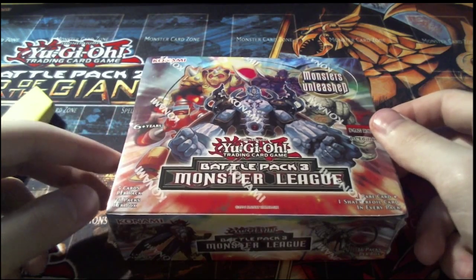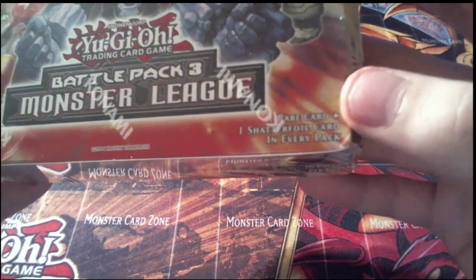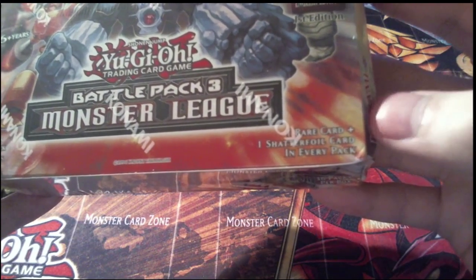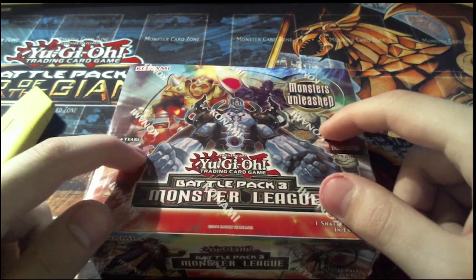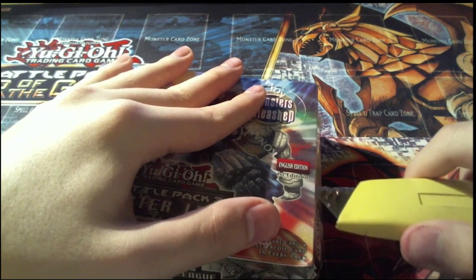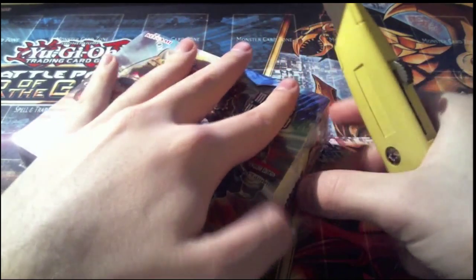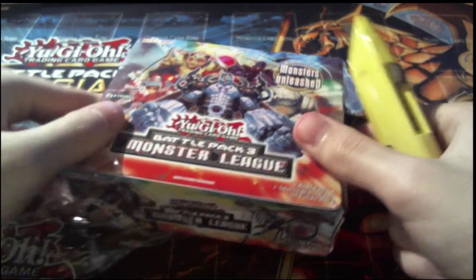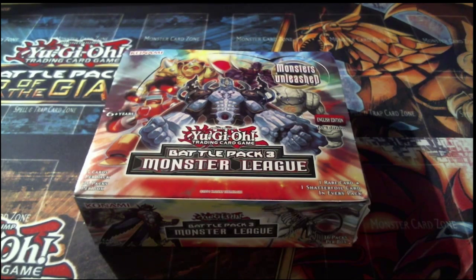We're going to open this guy up. You have 36 packs in the box, 5 cards per pack. You've got guaranteed 1 rare and 1 shatterfoil card in every pack. That's the new rarity they introduced with Battle Pack 3, just like how Mosaic Rare was the new one they introduced with Battle Pack 2. It's the only way you can get Xyz monsters in this Battle Pack. We are going to be looking for Xyz monsters, specifically Digusto Emeril and Ghost Trick Alucard, because those are the ones worth the most. Digusto Emeril is like $24 by himself.